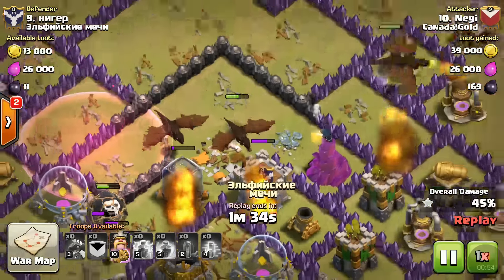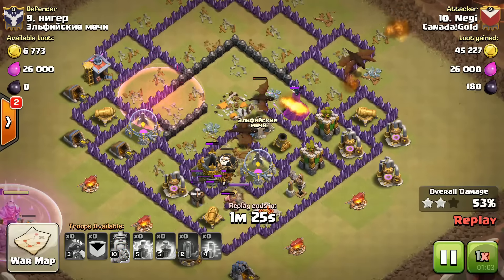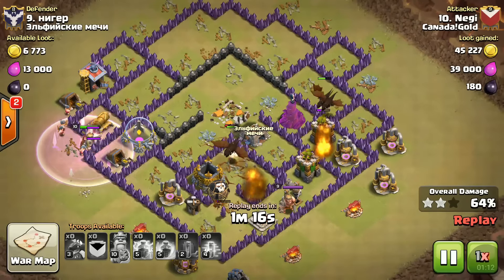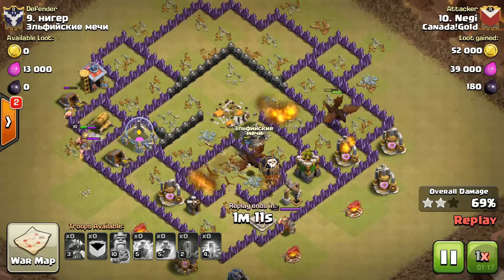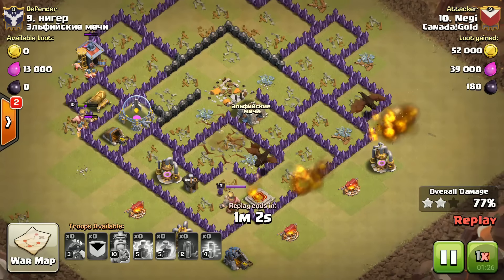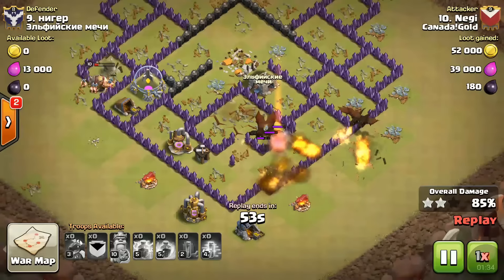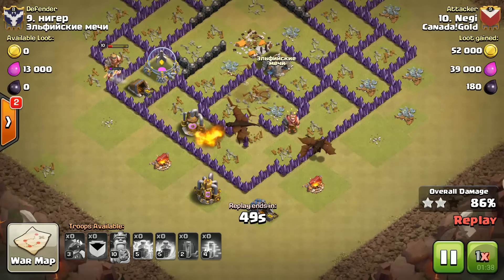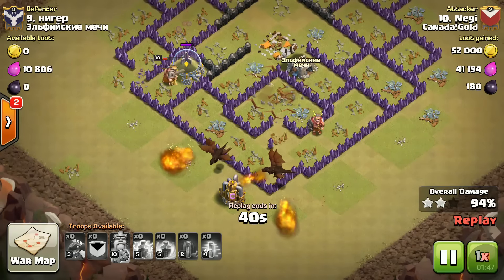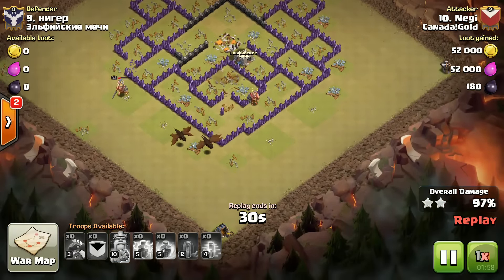The king is taking out some buildings and since there are no air defenses, this base has no chance against these dragons. We still have almost half the dragons left alive targeting buildings. Two dragons take down an archer tower, now targeting the wizard tower. Only one archer tower remains and it's burning out too. The king breaks those walls to take out a cannon, and it goes down. We're already at 88 percent with the Town Hall and two stars secured.